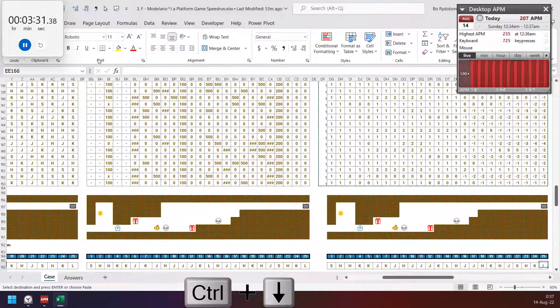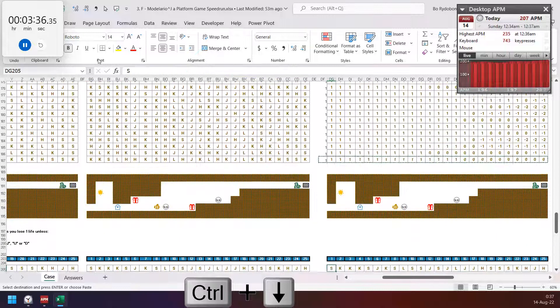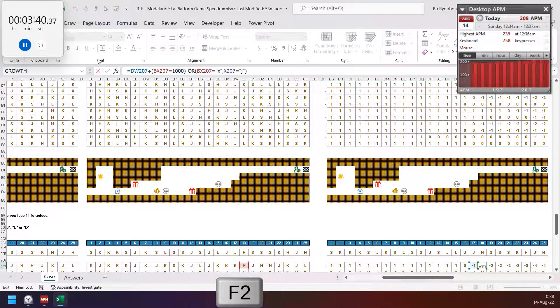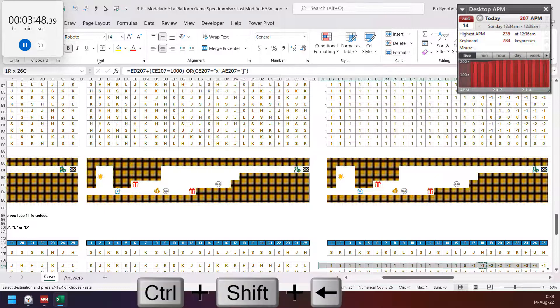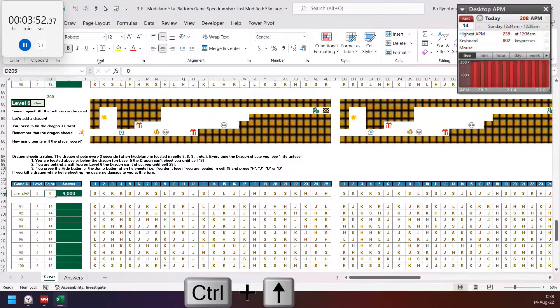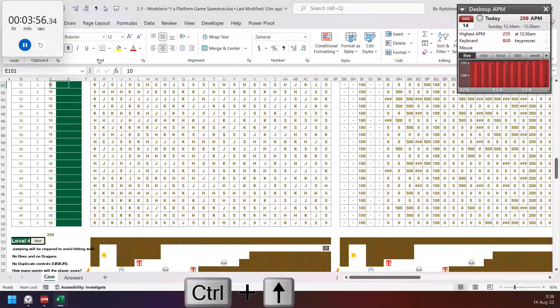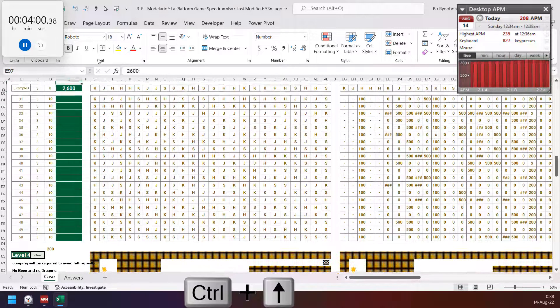Copy everything to this one again and copy to the last one. Dragon shoots every three turns, so if we are not high we die. Copy down and calculate the score — start from this cell.